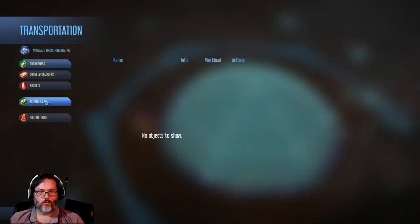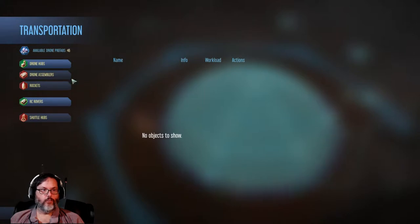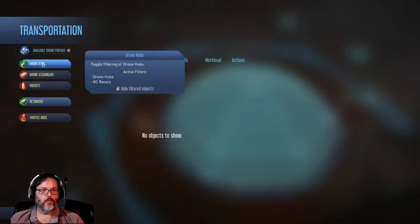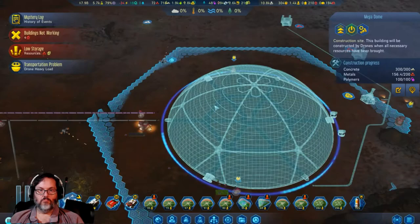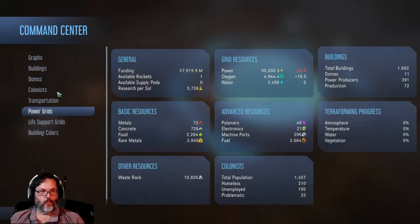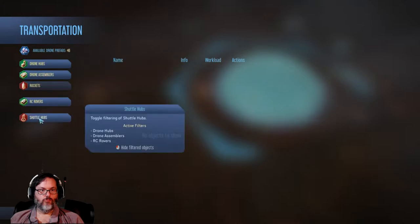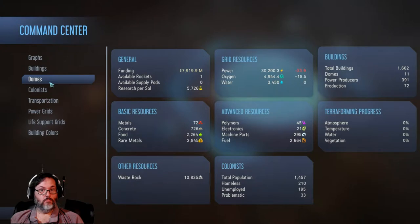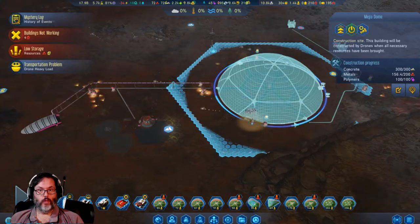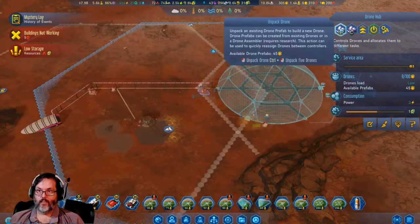Let's check our drones — drone hubs. I don't have any drone hubs showing up. Reset filters. I give up, I don't know why I did that. Transportation — there should be all of my drone hubs. Nothing. Interesting. Weird. All right, you're at eight, you're up to 10 — hello, 10.